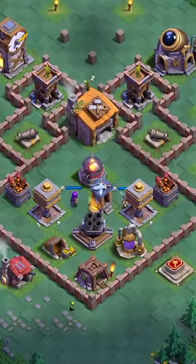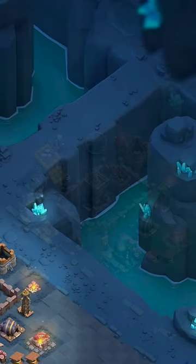If you're a Builder Hall level 6 and above, you will have a brand new stage 2 base unlocked with a unique village scenery.